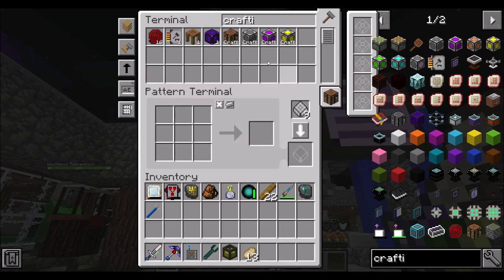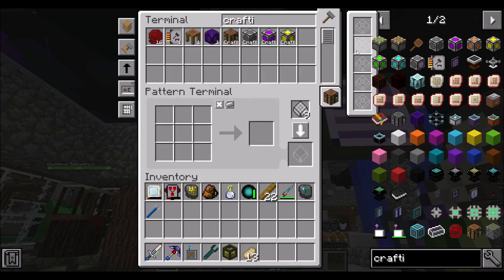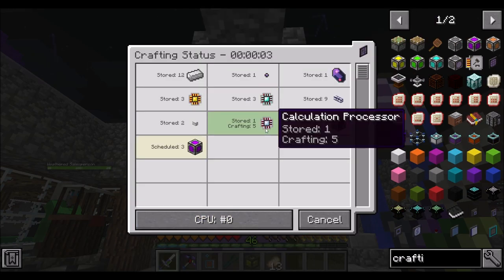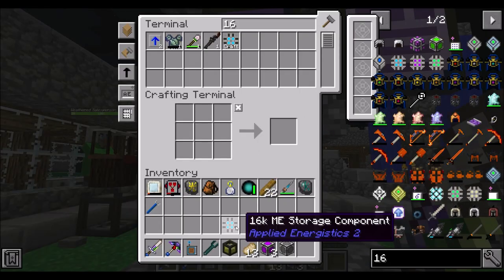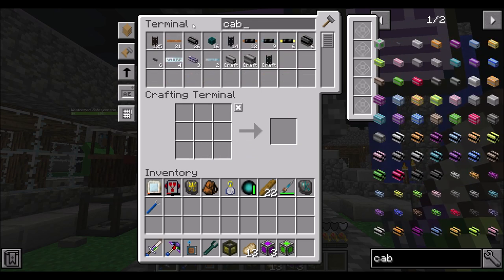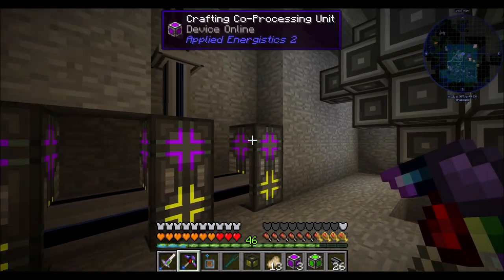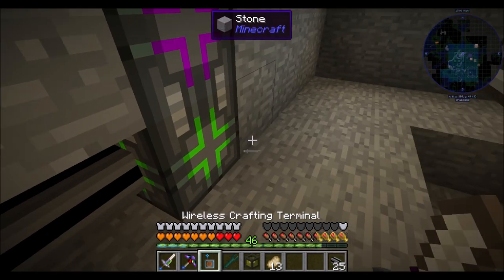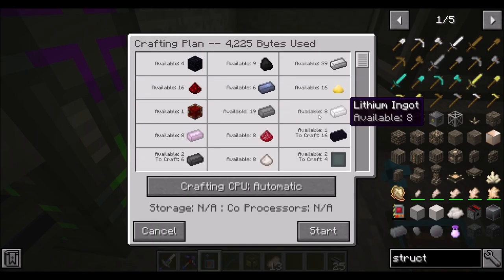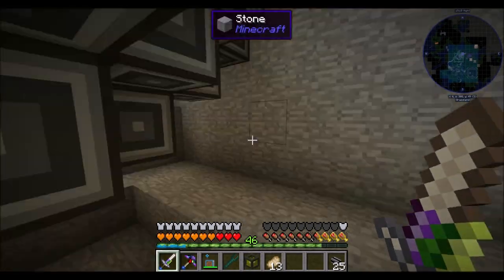You're making calculation processors — that might take a minute because you're probably making a bunch of those. It actually goes pretty quickly with the acceleration upgrades. There are the three coprocessors, the crafting unit, and our 16K storage. It's using three channels — let's make that four. Now I should be able to make a structure block, because we have a CPU capable of handling more than 4096 items. It's going to auto-craft all the things needed to make my structure blocks. How cool is that?